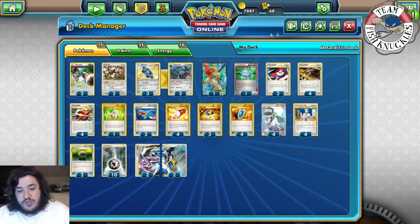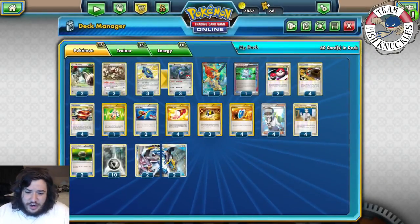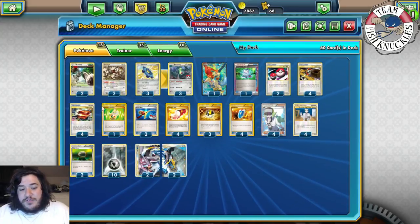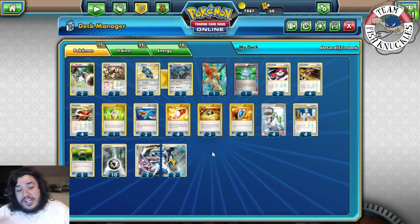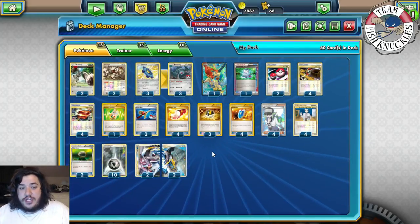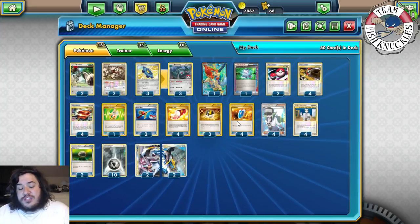Four Junk Arm to grab any item card from your discard pile — Junk Arm for VS Seeker to reuse supporters, Junk Arm for Legend Box which lets you look at the top ten cards and put down a Legend card with its energies. Random Receiver for early game to find a supporter. Two Super Rod to shuffle three Pokémon and basic energy cards from your discard back into your deck — mainly to recover Palkia Dialga Legend. Four Trainers' Mail, three Ultra Ball. Four VS Seeker to reuse supporter cards.